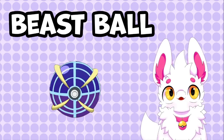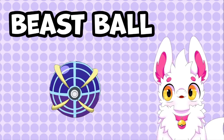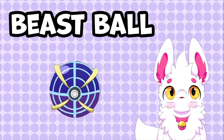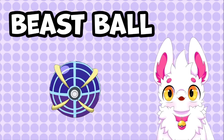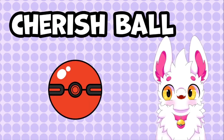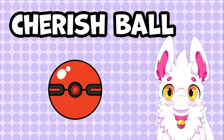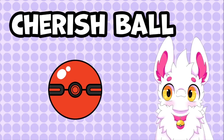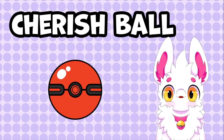In Generation 7 we have the Beast Ball, which increases the chances of catching an Ultra Beast. When used on anything other than an Ultra Beast, it has a catch rate modifier of only 0.1, which is pretty insane. This actually made people want to catch their shinies in this ball since the odds were so low — making it a much bigger flex. Last but certainly not least is the Cherish Ball. It's one of the only balls that cannot be obtained in any game whatsoever — no exceptions. The only way a Pokemon will have this ball is if it was an event Pokemon obtained outside of the game. It was never made available in Sword and Shield, but it definitely makes event Pokemon that bit more special.